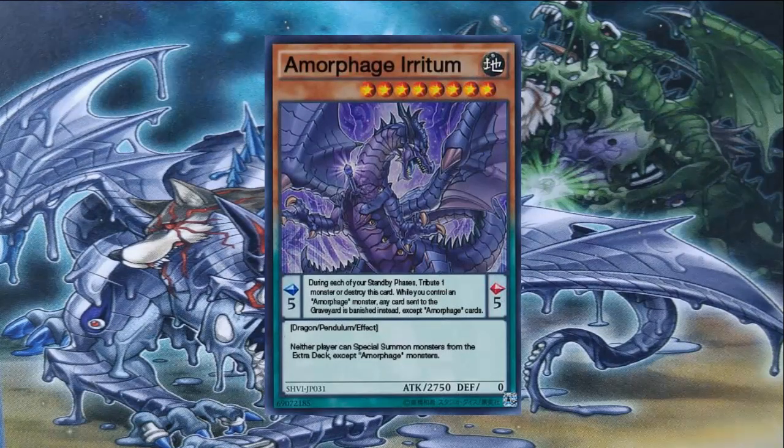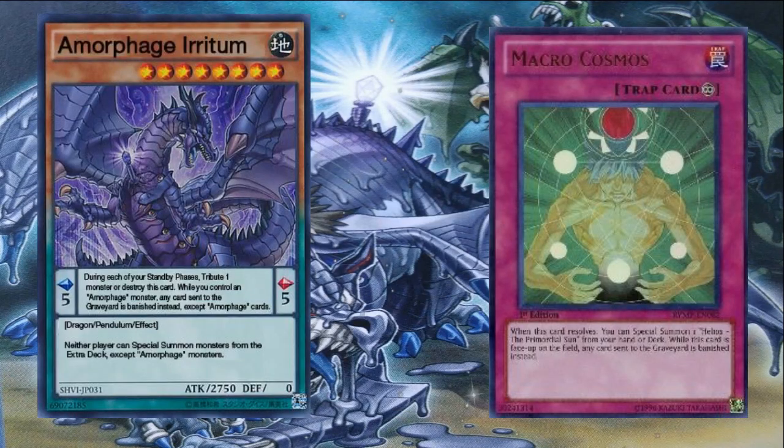Now we have Amorphous Iridim — this monster is incredible. Not just a beater, but absolutely vicious. He's an Earth eight-star, pendulum scale of five, 2750 attack and zero defense. His pendulum zone effect: while you control an Amorphous monster, any card sent to the graveyard is banished instead, except Amorphous cards. This is like a Macro Cosmos — very, very strong. If your pendulum monster is destroyed, I believe it's banished instead of going to the extra deck. A very, very powerful card.